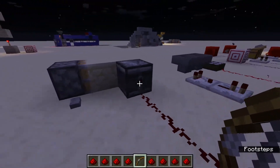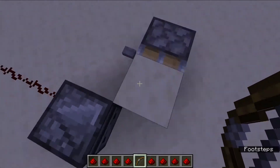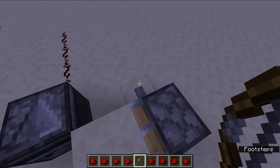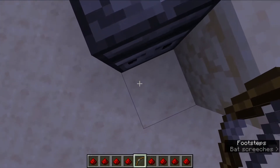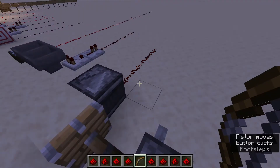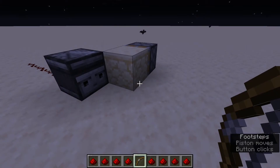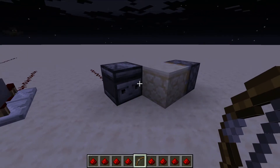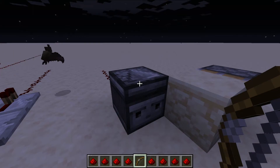These observer blocks are also very interesting. They can sense block updates. So for instance, if sand suddenly falls, it'll activate. If it senses a block being placed or taken away from there, it'll activate, as you can see here. This also works for plants growing. So this can be extremely useful when making an automatic farm, because it'll activate when it senses something growing.